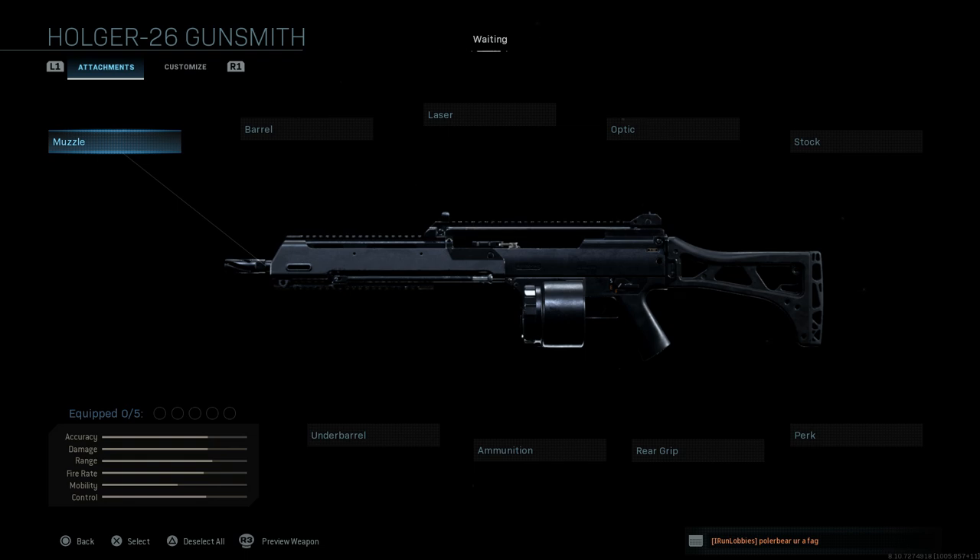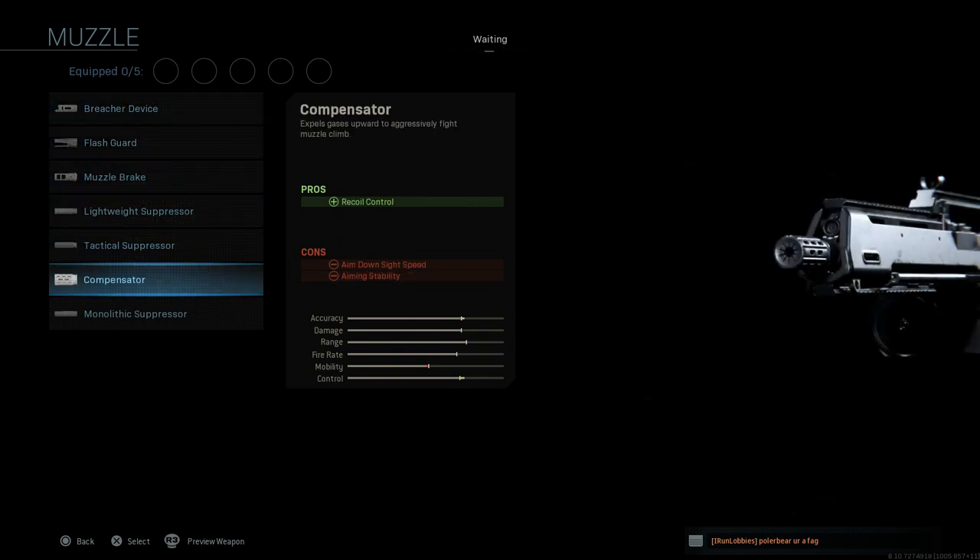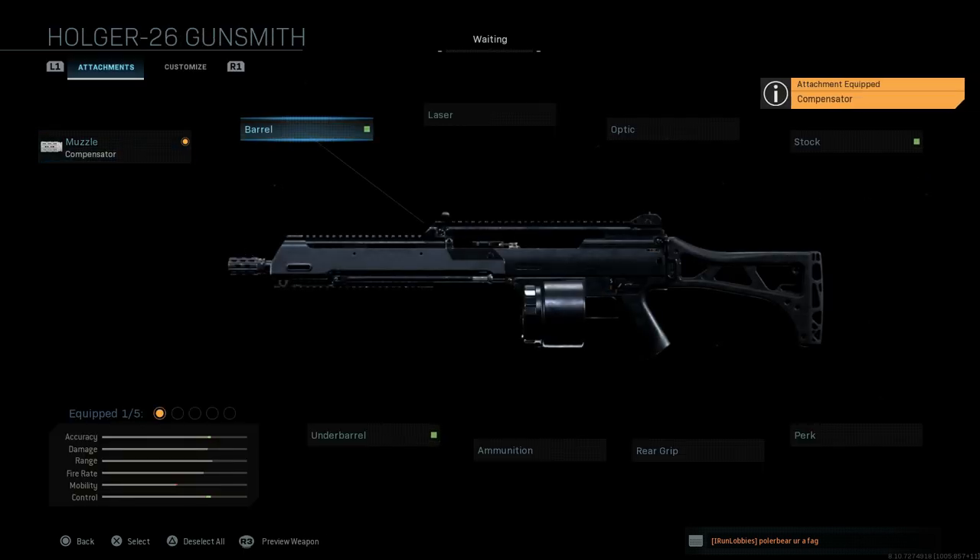We have our base MG 36 or the Holger 26. The first attachment is going to be a compensator — the pro here is recoil control, the cons are ADS speed and aiming stability, but we're going to make up for that in other areas. The compensator expels gas upward to aggressively fight muzzle climb. The recoil on this can be a little hard to control, so this helps fight that.